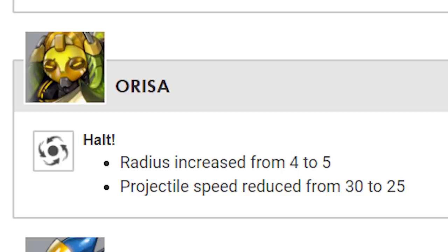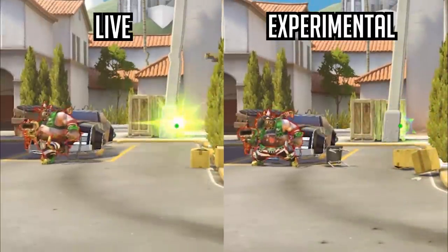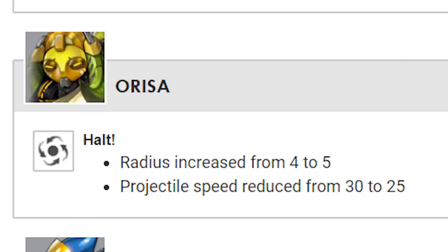Orisa's Halt radius has been increased from 4 to 5, and the projectile speed has been reduced from 30 to 25.